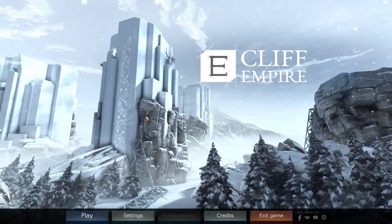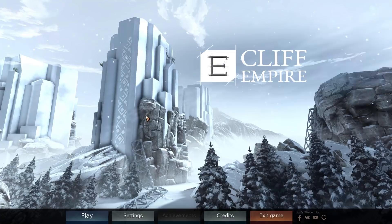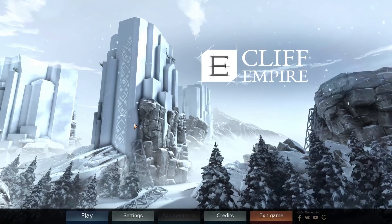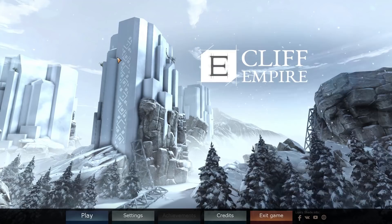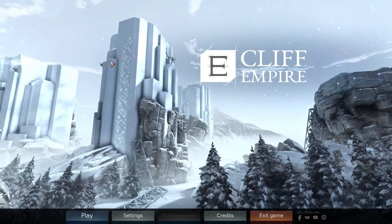Cliff Empire is a post-apocalyptic city-building game, but with two major differences over other post-apocalyptic city-building games. The first is that the buildings you get to build, even though it's post-apocalyptic, are not ramshackle affairs cobbled together out of old bits of wood and metal. No, they're all really nice, futuristic buildings, because the game is set in the future. They've got lighting, heating, elevators, and even automatic doors — doors open when you go near them. Crazy stuff in the future!